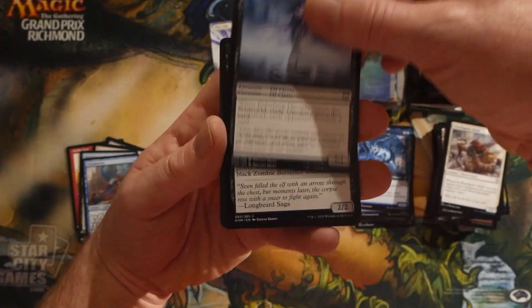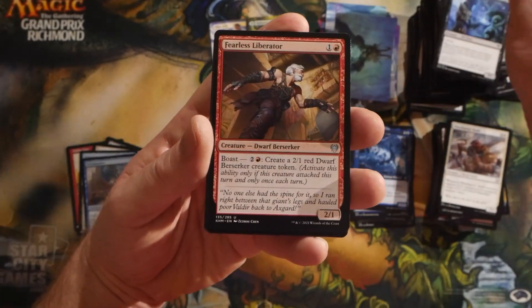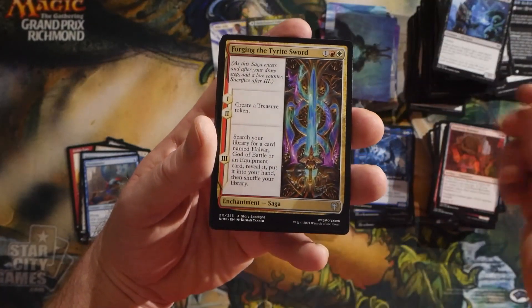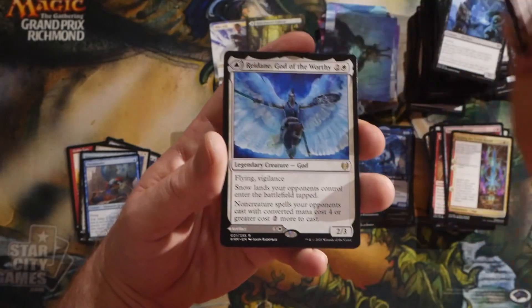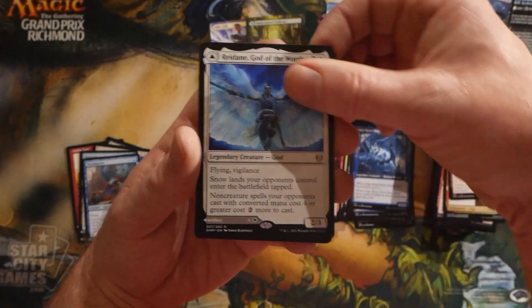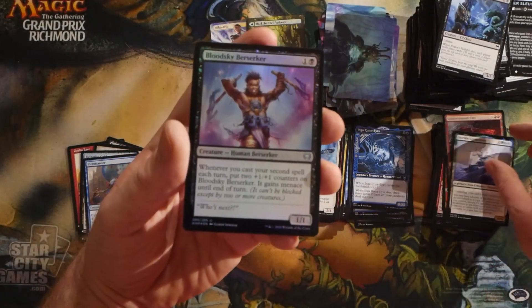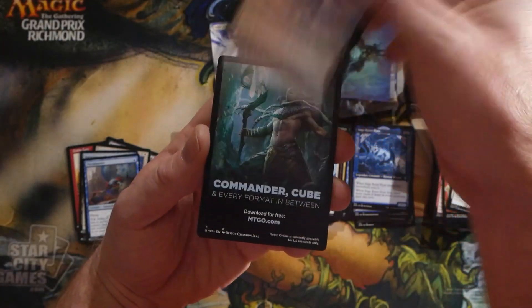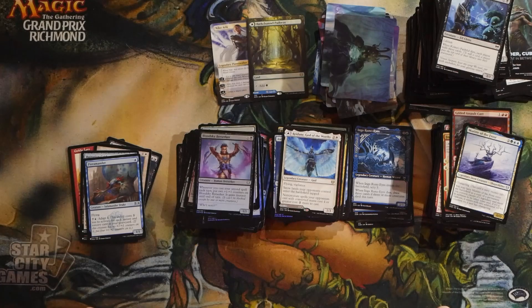Feed the Serpent, Death-Knell Berserker, Cosima's Faithful, Fearless Liberator, Dwarven Hammer, Forging of the Tyrite Sword, Gilded Assault Cart. Reidane, God of the Worthy as our rare, Moritte of the Frost, a foil Blood-Sky Berserker, and last but not least an info card. Really hope you guys enjoyed this video — again, thanks Chris for sponsoring. If you did, go ahead and smash that like button. It really helps me out, and we'll see you again soon. Bye for now!